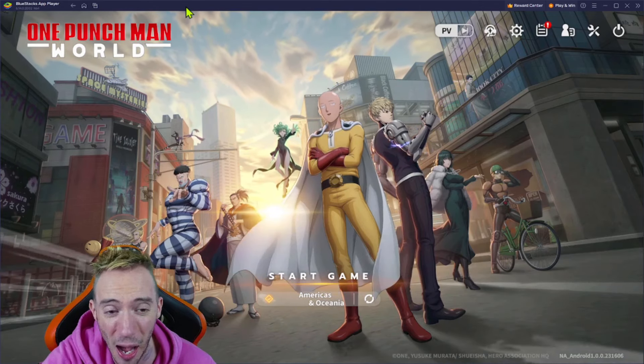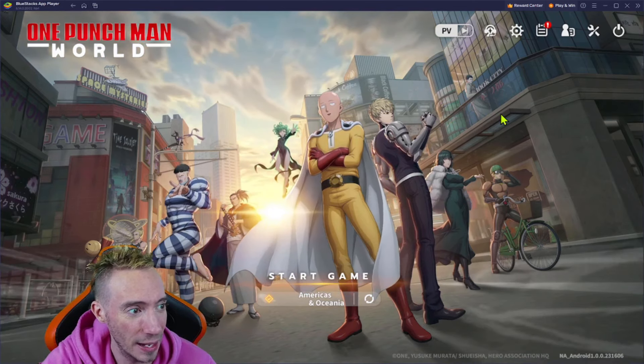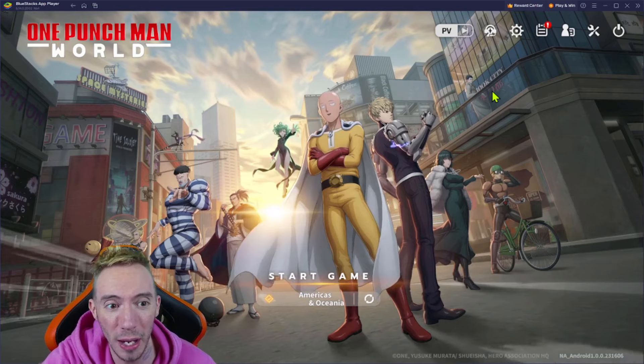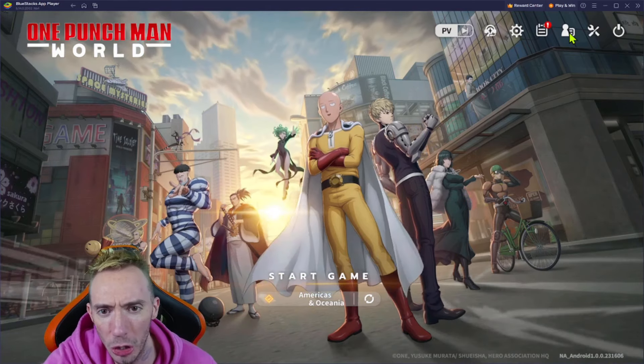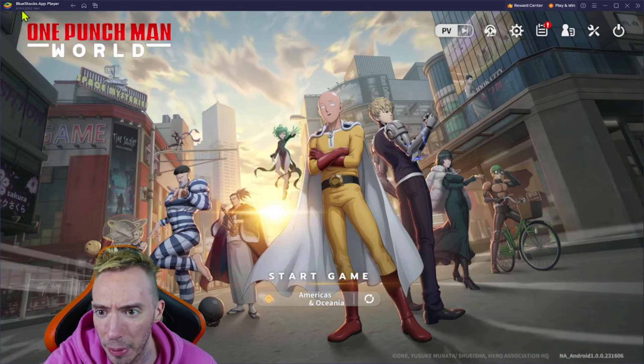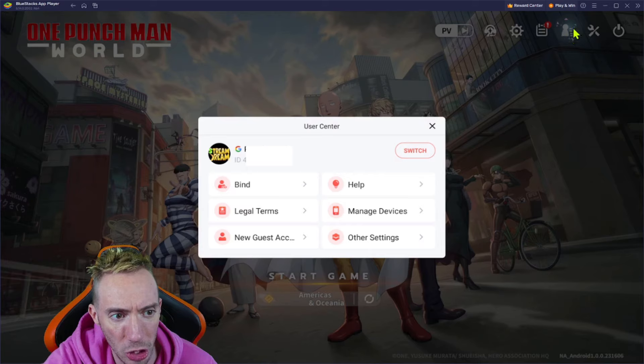We've got our game in — you can pre-download it right now, I highly suggest you do. It's about an 8 GB download, so there are a lot of resources to download. Once we're in this menu we can actually do it right now. First, link your account — you can do your Google Play account or whatever it may be. We are on the BlueStacks app player right now.